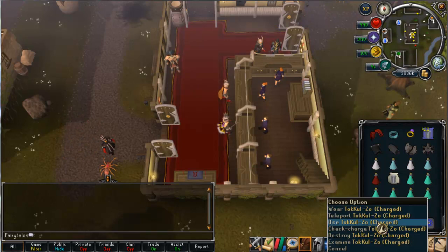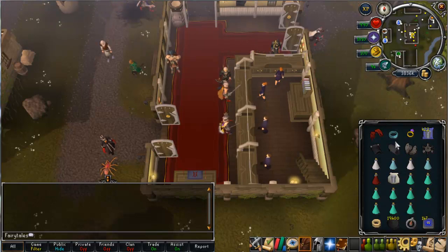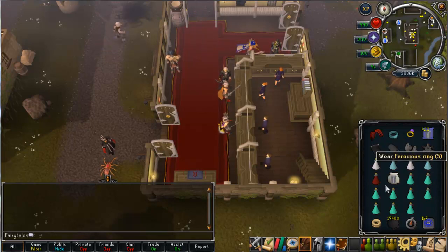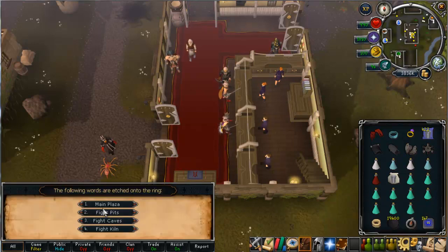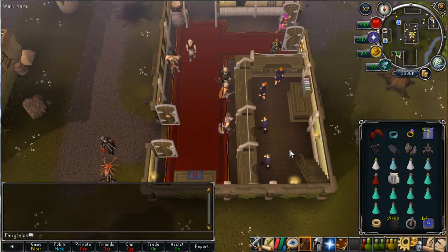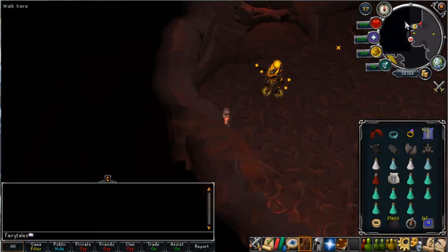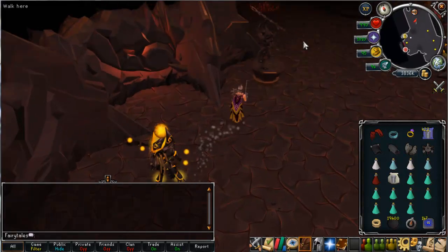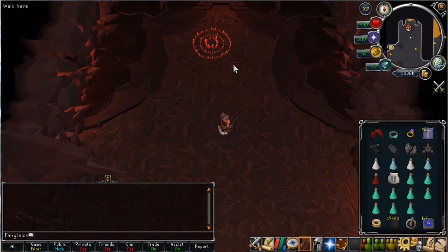I've got this new item which I haven't used for slaying before, but it will be a very good item to have when slaying. Instead of wasting charges on your ferocious rings to teleport straight back to Kuradal, you can teleport to fight caves using a fairy ring. Bear in mind you must have done the new quest, which is the Fight Kiln quest. Then you type in the fairy ring code BJQ and click teleport, and that'll tele you straight to Kuradal.